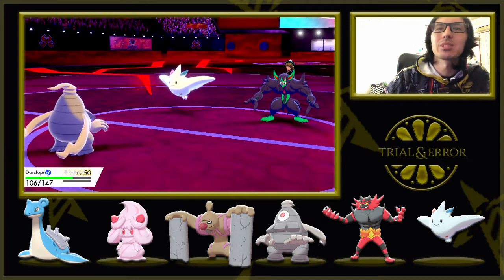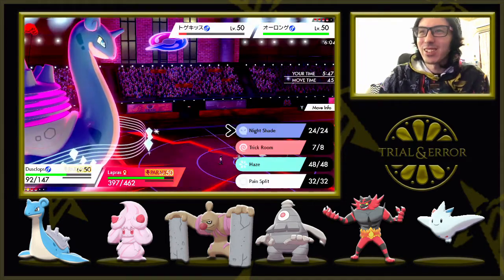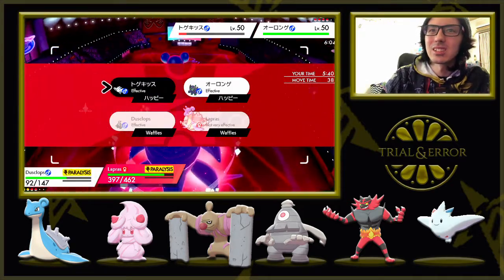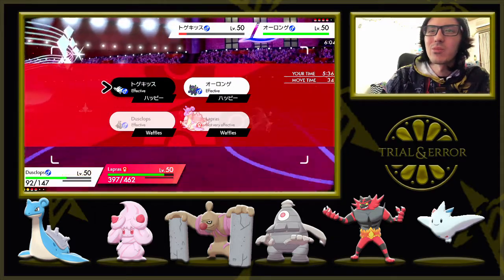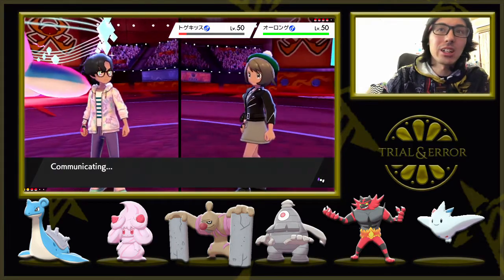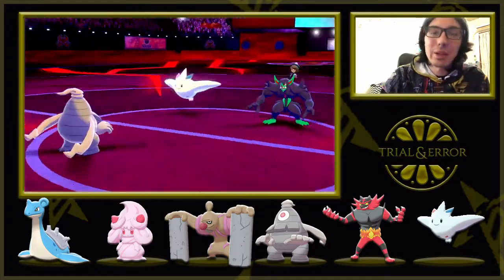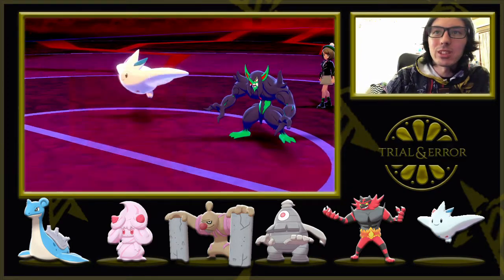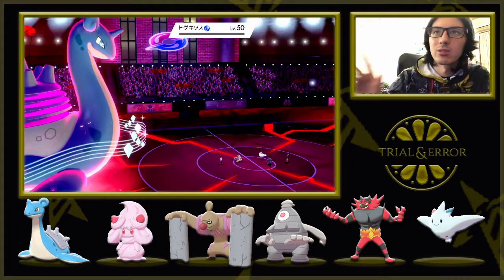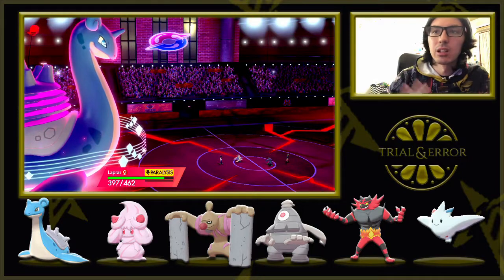I'm going to Night Shade the Togekiss and Max Geyser the Grimmsnarl — I think the Max Geyser is probably going to do more. There's the light screen — I'm guessing this Grimmsnarl has screens. I'm paying for that early game luck a little bit. I'm going to take out this Togekiss just in case. Dusclops is slower, so faster in Trick Room — so the Night Shade, if it does connect, is going to kill. If it doesn't, then the Max Geyser will hit. Night Shade does connect. Togekiss is gone — that's one of the big threats to our Conkeldurr. Lapras is paralyzed, but we got the Aurora Veil up.